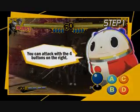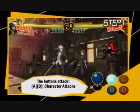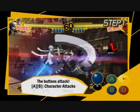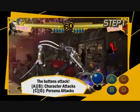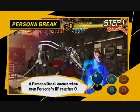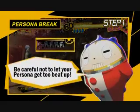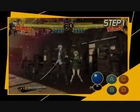Another important part is that you can use the four buttons on the right to attack. Your character attacks with an A or B button, and you can call out your Bear-Sona with C or D! But your Persona can only bear so much! If they keep getting hit, they'll end up broken and you won't be able to use them for a while! Be careful not to let your Persona get too beat up!